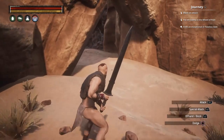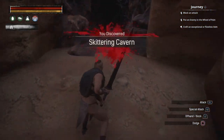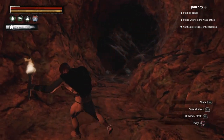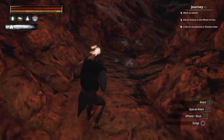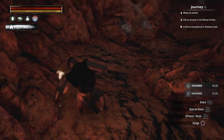And to get ichor, simply head into the cave — make sure you brought the torch, it's pretty dark and there are a lot more enemies the further you go in. But we won't be going in too deep today. To harvest, simply hold square, same as gathering a bush.